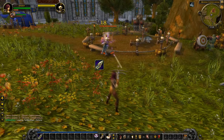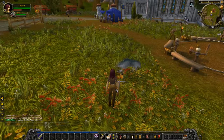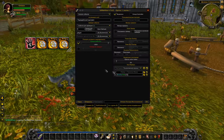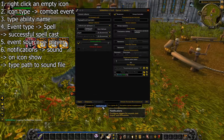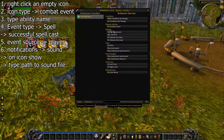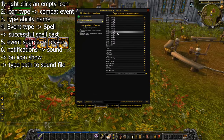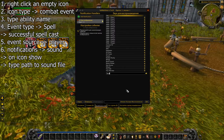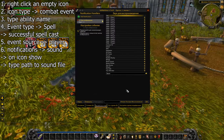The icon shows — everything works. Now let's hook up a sound effect. Enter configuration mode and go to the Notifications tab. Select the notification type Sound. Select when the sound will be played: on icon show. In the lower text field, enter the path to the sound file you copied earlier — in our case this will be sound slash cast dot OGG.